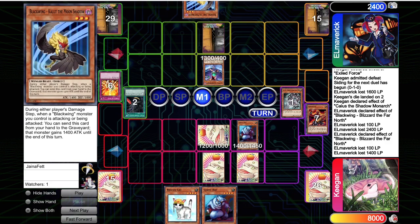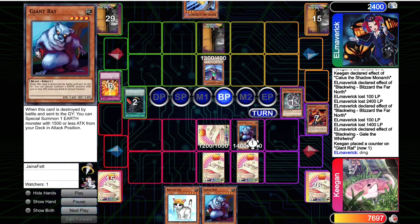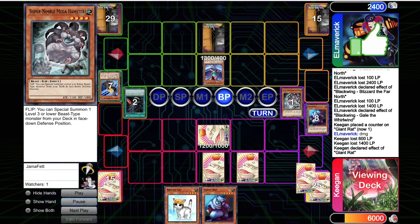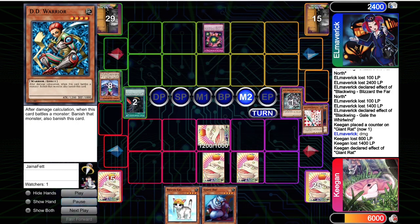They top deck Gale, top deck Kalut, are able to summon the Gale, have the Giant Rat, they attack. I'm just thinking what's the worst that can happen — I'm going to get a summon from my deck. They Kalut. Giant Rat special summons the Injection Fairy Lily. I'm like, I'm going to kill him next turn. But then they hit me with the main phase two Deck Dev — I was not expecting this. This almost brought him back into the game.